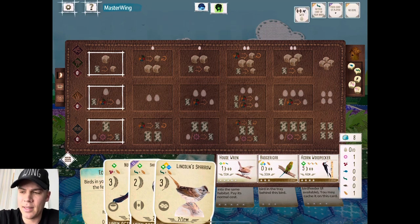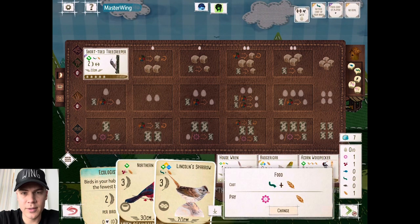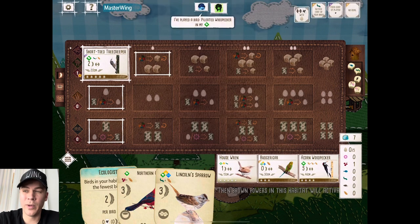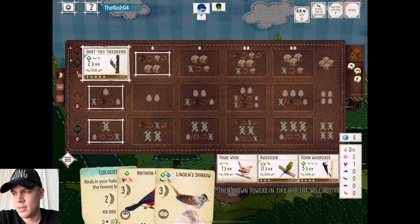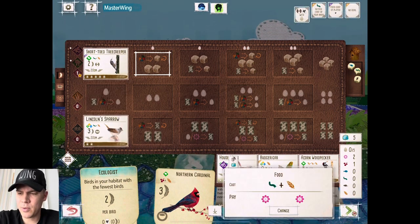He picked up the Starling and the Pileated Woodpecker. I never know how to pronounce that bird — Pileated Woodpecker, whatever. Turn 1, Tree Creeper. You don't see it often, especially not with Oceania. You need a lot of extra eggs for the Tree Creeper to work. I kept the Lincoln Sparrow because we assumed the Flash would take the Starling and we didn't really have a Wetland option. And the Lincoln Sparrow lets me draw two cards now.